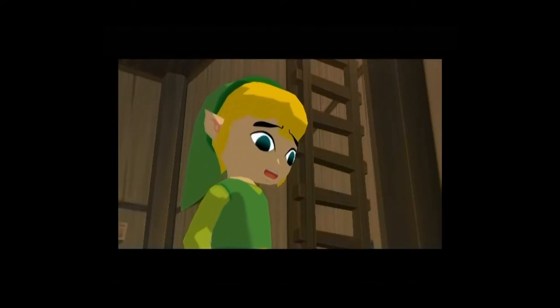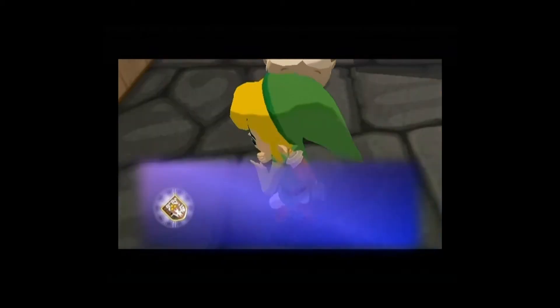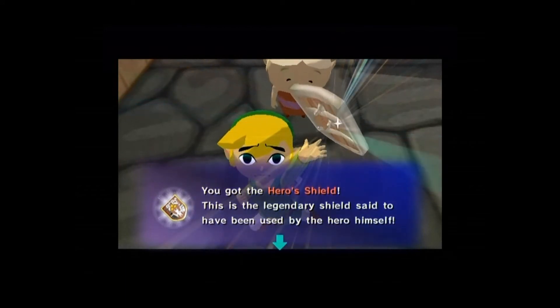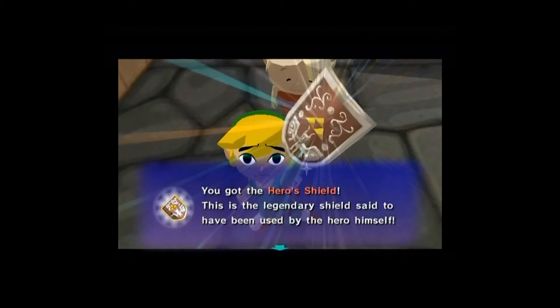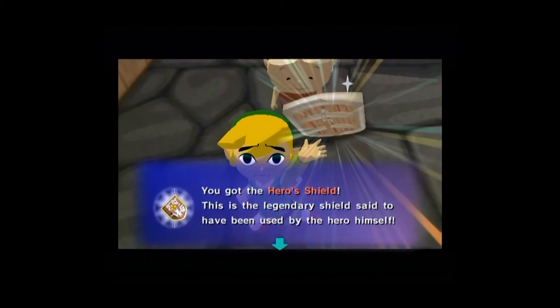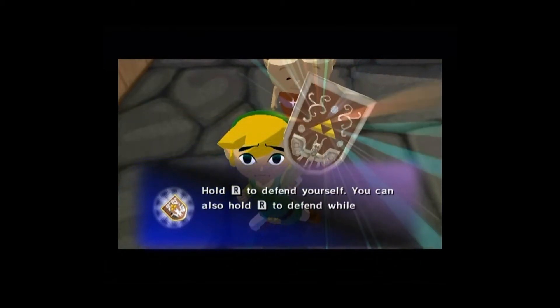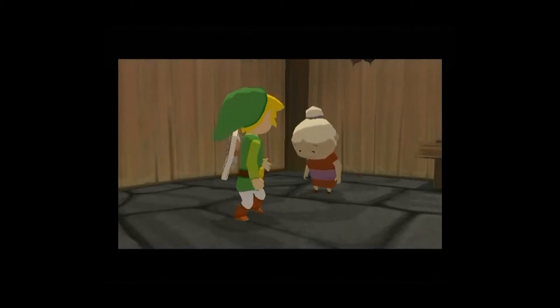What the hell is that across the bottom? It's like a bird with a devil's face. I mean, I understand the Triforce, and I understand the little ripply design around the top, but a bird man with a devil's face. Because that's heroic. And there's the pose, and Link understands how stupid he looks.